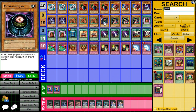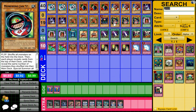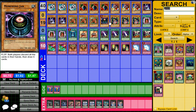Morphing Jar — I'm sure you know. It's a level 2 Earth Rock, 700 attack, 600 defense. When it's flipped, both players discard all the cards in their hands and then draw 5 cards. So there are some milling aspects to this deck — though it's not especially prominent because you're more likely to mill yourself out first. Absorbing Jar, Morphing Jar, and Morphing Jar 2 to an extent can all mill.